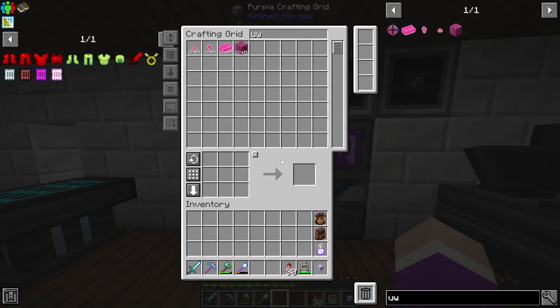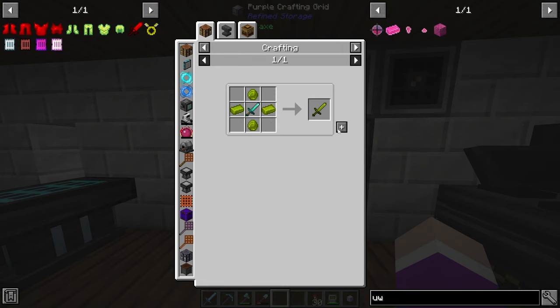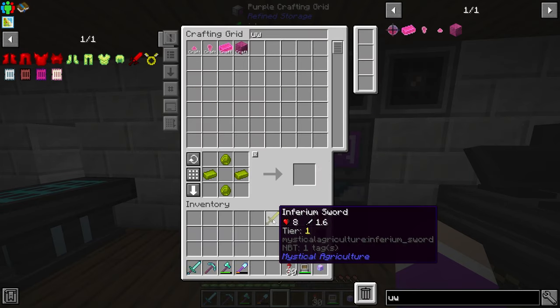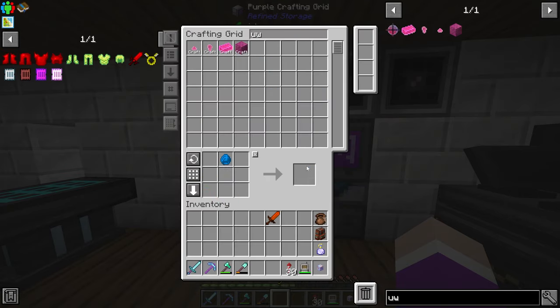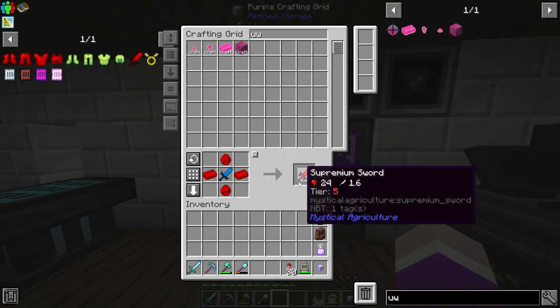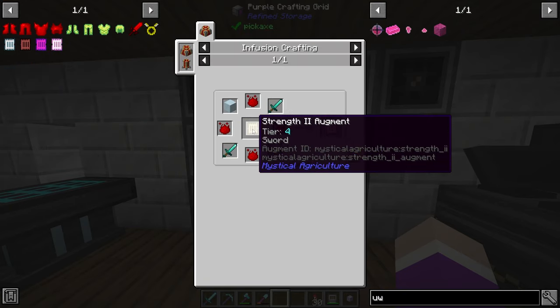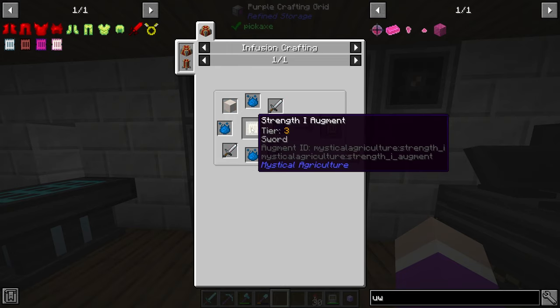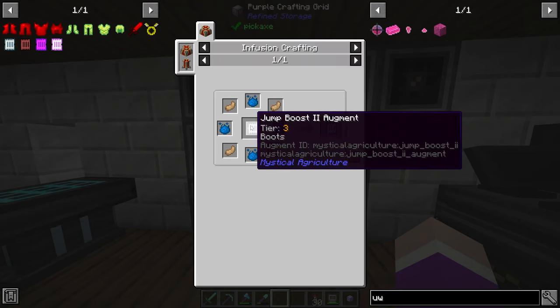There are still a few things left to do. Let's make ourselves our augments and our tools. I need to make the sword now: diamond sword up into this sword, into this sword, and then into this sword, and last but not least a premium sword. A strength augment is going to require two quartz, the premium, and a strength augment. I need a few of these things — attuned — I only need about four of them. Let's start with the jump boost augment.